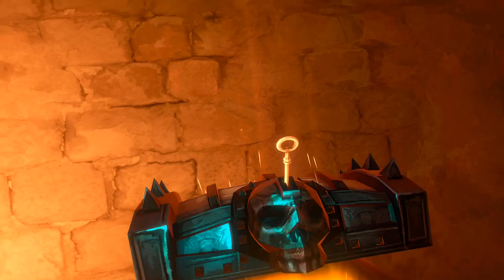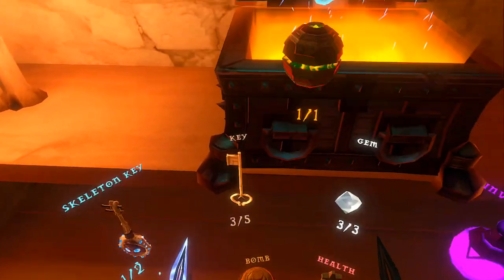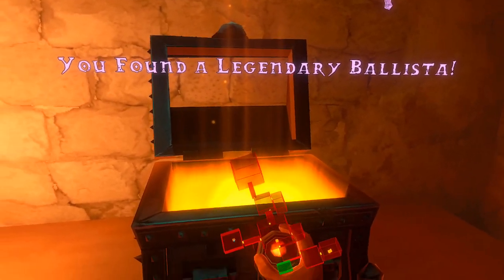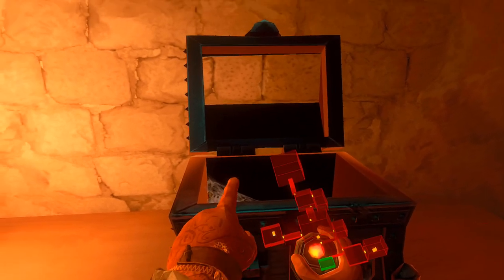Grab my key and bam, let's see what I get. Chrono staff — nice stuff. You can see the map; we're just going straight with the little corridors off to the side throughout.